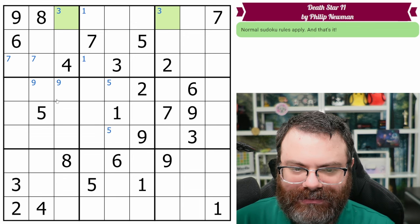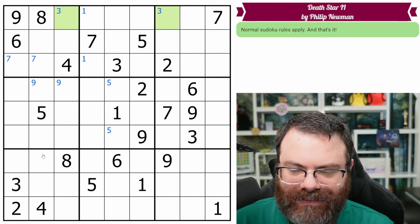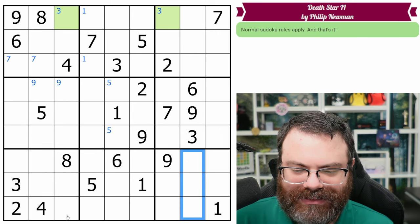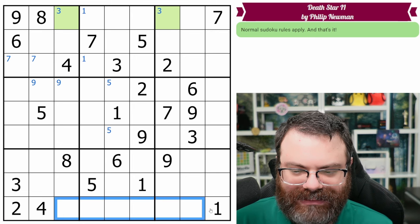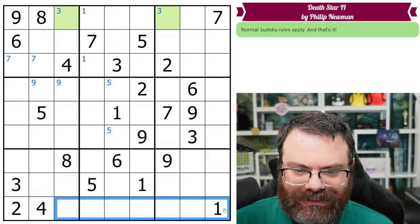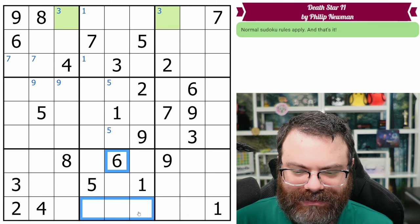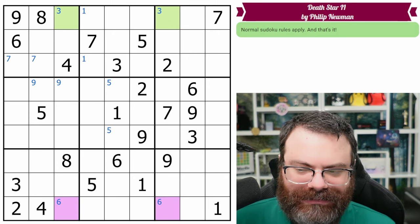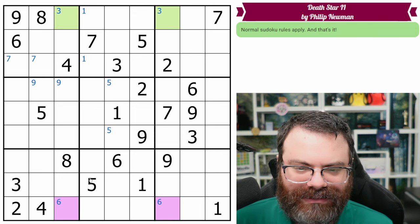Five is in one of these two. I feel like the verticals are good here. Eighths are in one of these three. Anything else of note? I noticed these sevens, but it's three places. We need five and six in this row. Six is in one of these two, so let's mark that — I'll use purple for that. I think different colors is good to remind myself that those are connected and not to other things.